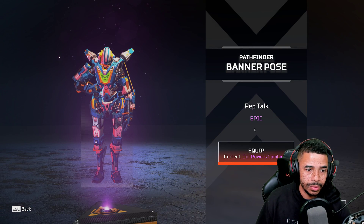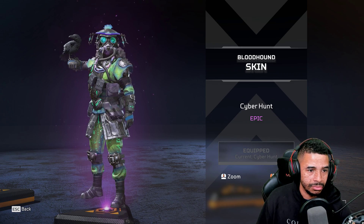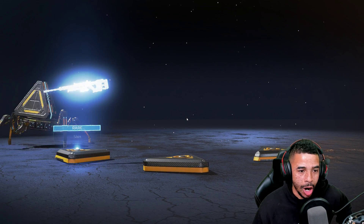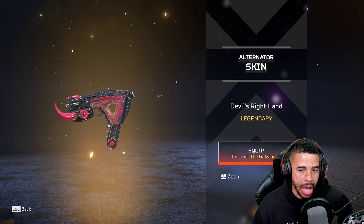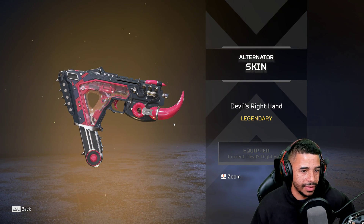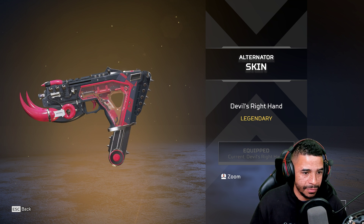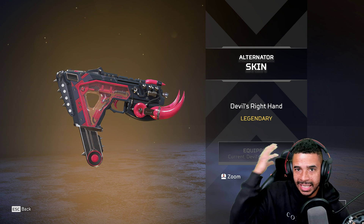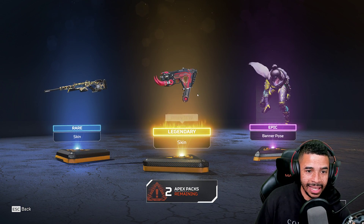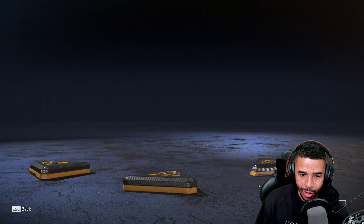Big fan of this Bloodhound skin. This might be the number one weapon skin in the whole event. This is definitely a surprise — I didn't expect it. Clean design, I like the black and red, I love the horns. It makes the weapon feel super distinct for a skin, which is what you want. You want to feel like you're using a different experience when you have the gun. I love seeing the inside mechanisms — imagine the reloads. It's called 'Devil's Right Hand.' That's a name.